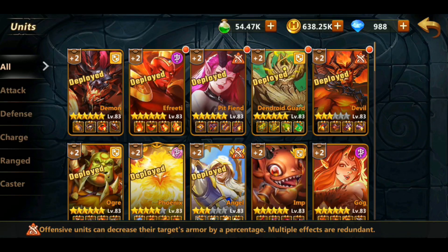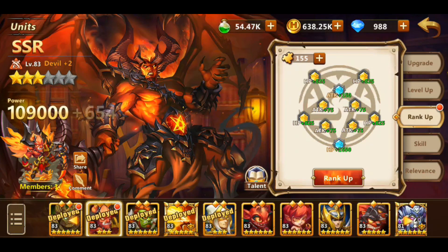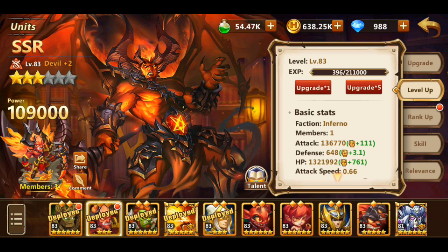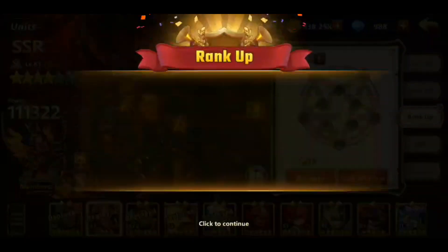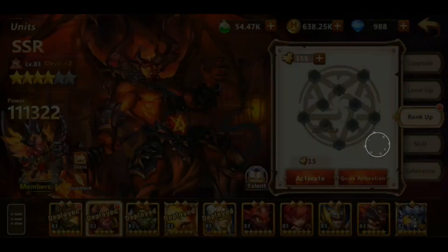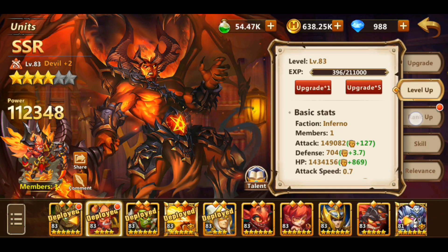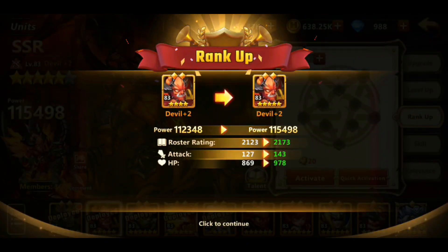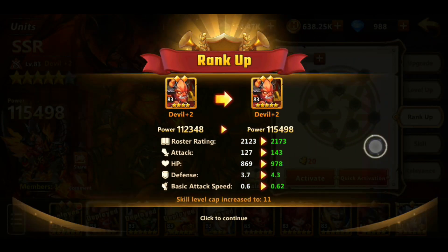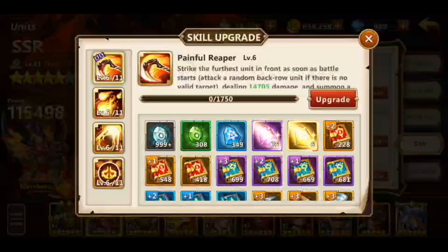In total, I have spent 46,900 diamonds to make the devil from 3 star to 5 star. I had 5 devil shards before I began to draw in the altar, so 46,900 diamonds for 250 shards — that would approximately make it so that one shard costs 188 diamonds each. I have tested a few fights, and from 3 star to 5 star I notice the devil increased about 15 to 20 percent in health and attack, but began to perform about twice as better than before.